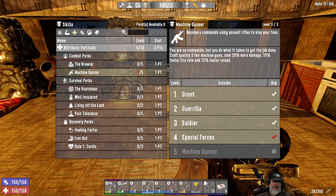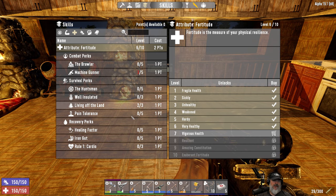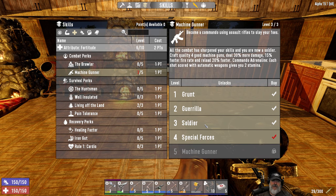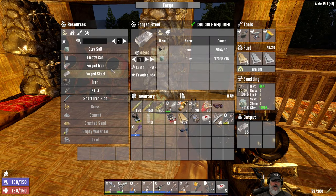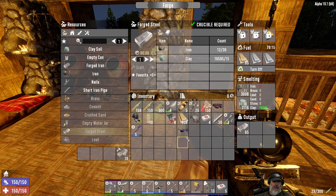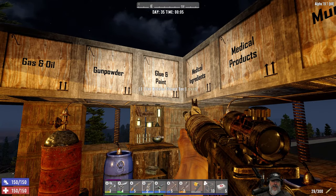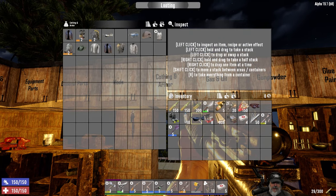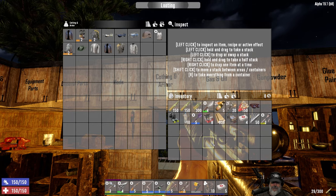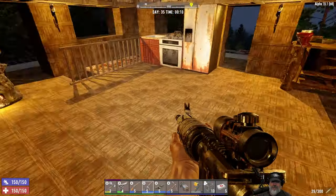I will probably actually put real points into Machine Gunner so we actually have level 4 for real. At level 3 it gives us 50% faster fire rate, 30% more damage, 20% faster reload, and each shot scored with automatic weapons gives two stamina back — pretty good. Let's keep cranking out the steel; we need 96 total and once we have enough we'll go into town and upgrade the horde base. It's horde night day but only 12 o'clock in the morning, so we still have lots of time.